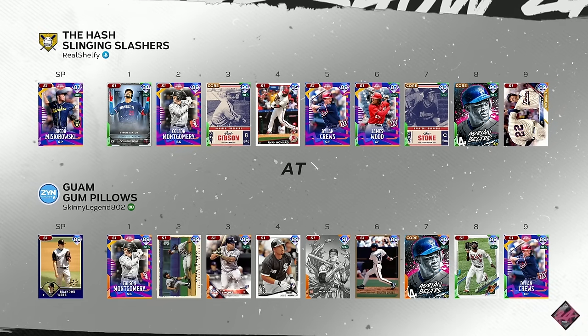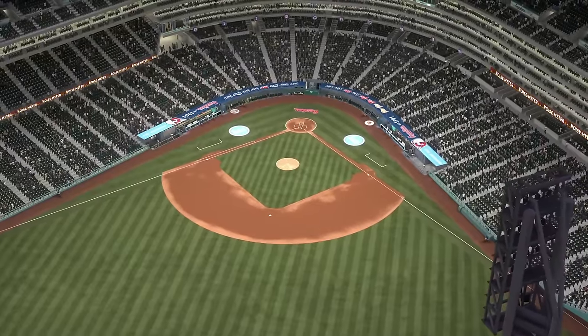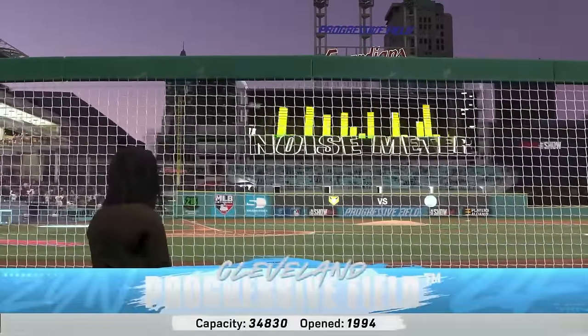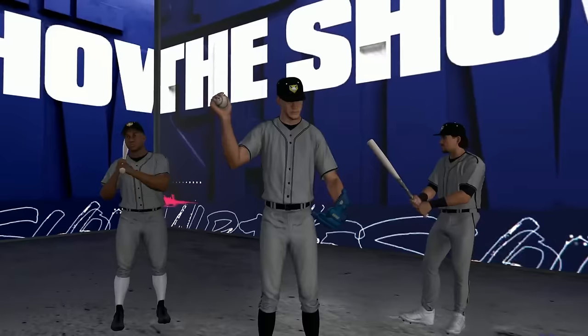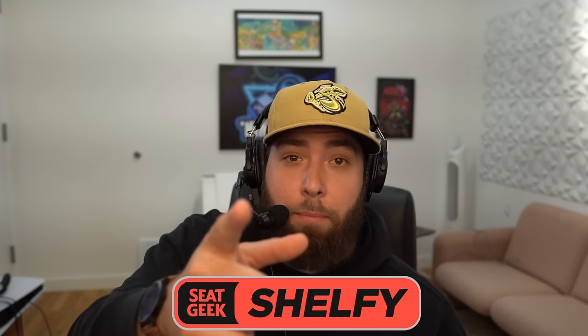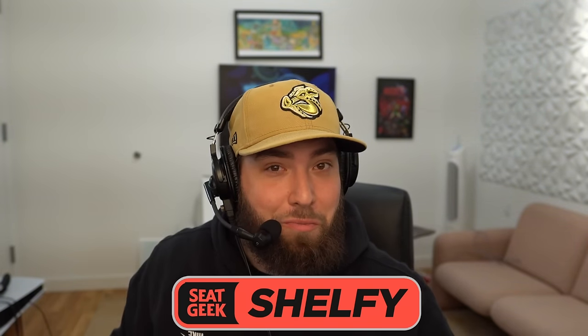Let's jump into a second game — we're on the road against the 89 Brandon Webb diamond. Brandon Webb has a loopy sinker and he's taking us to Progressive Field in Cleveland — one of my favorite All-Star game experiences; got to see Joc Pederson and Vladdy go at it in the Derby. He's 5-2 in ranked — let's make it 5-3. Use code Shelfie at SeatGeek for 20 bucks off your first purchase.